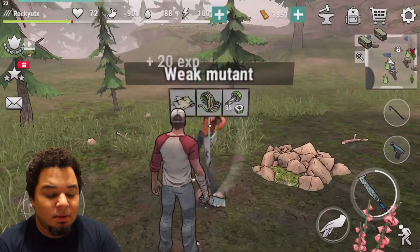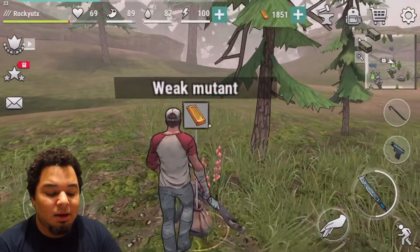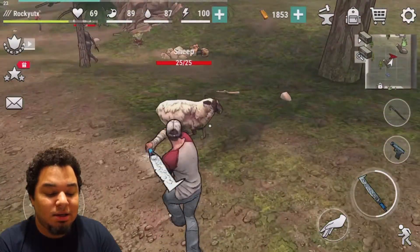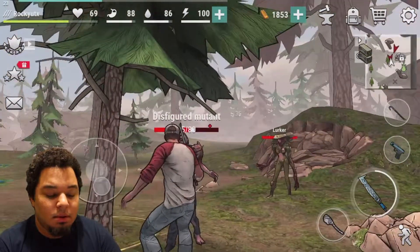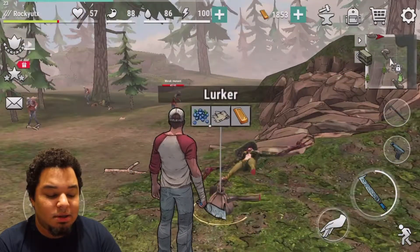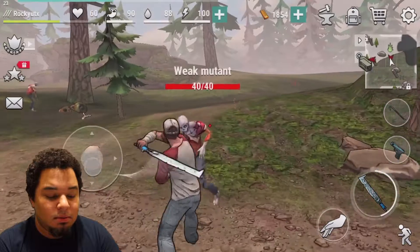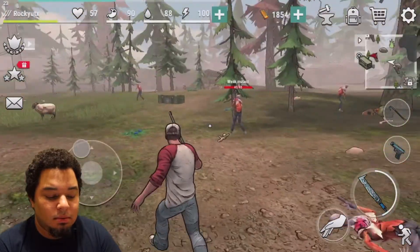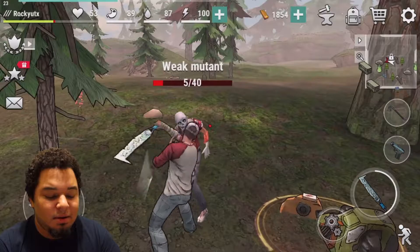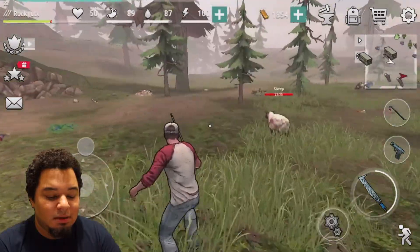This gives you the option to choose what you want to bring back to camp, but gold is not optional — you have to grab your gold, everything else is optional. Watch out for the lurkers because they can do some damage from a distance. We're going to go ahead and take the berries, use those, and make sure we still have a little less than half health.